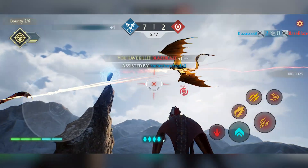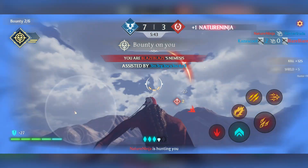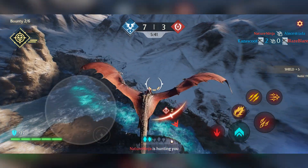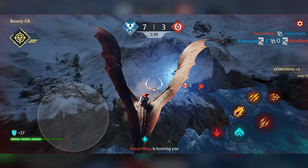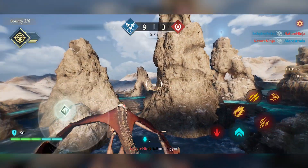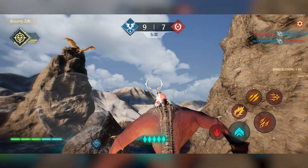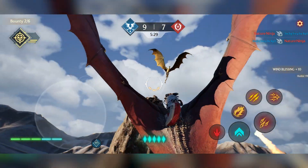Once that stamina is out, then it is out. But we can replenish it by going over ley lines that are in the ground. We are being attacked right now, so I'm going to boost my way out of this. That was a little shield — there are power-ups available around. This should be a stamina up — there we go. Stamina upgrade. Nice one.